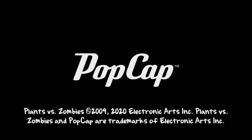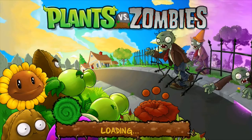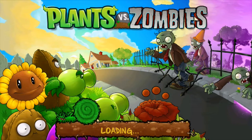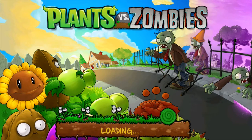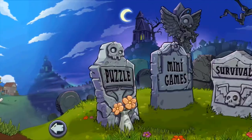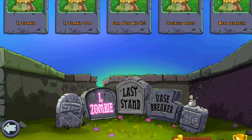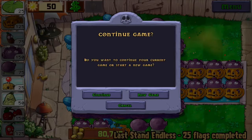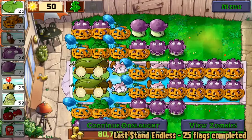Welcome to another Plants vs. Zombies Last Stand video. Previously, we talked about the Fire and Ice strategy, which on average takes about 31 flags to set up. Today, we'll talk about the Elegant 2-Cob strategy, which took me 22 flags to set up. And this is how it looks like.